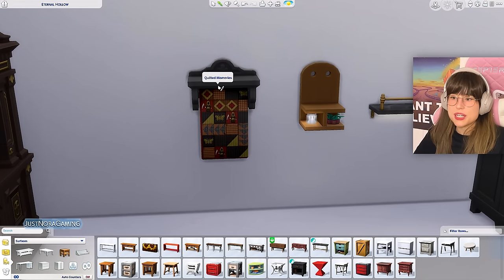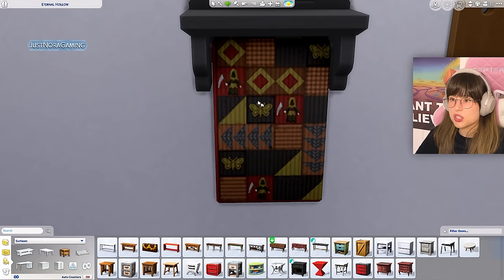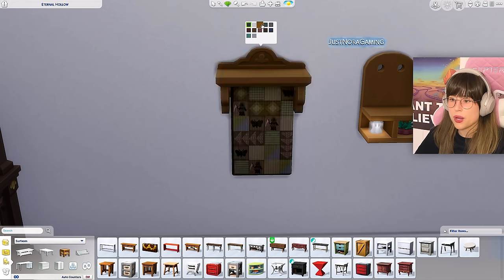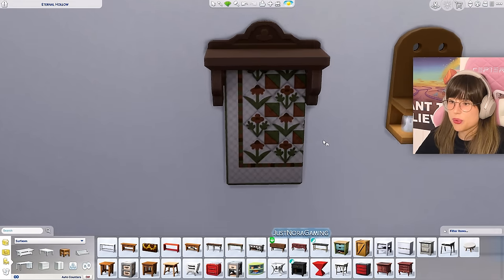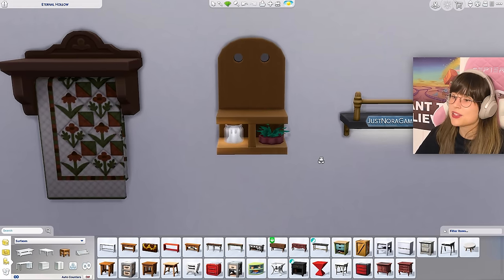We also got some new shelves. This one is called 'Quilted Memories' — it has a shelf on top where you can put stuff, and a quilt on it with interesting designs including a green reaper. The quilt also changes with the colors and shapes. Oh my gosh, where were you when I was building my Norwegian homes?